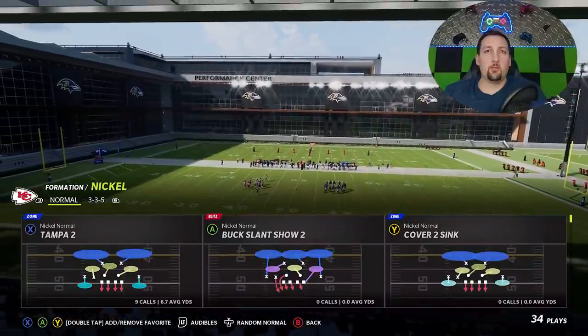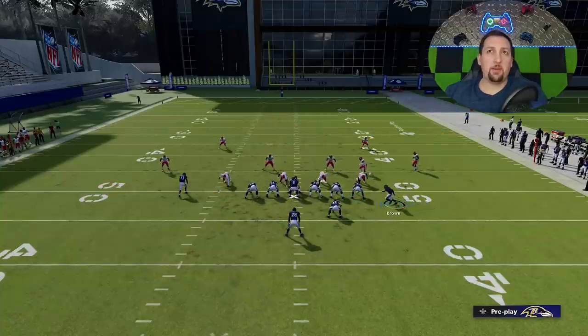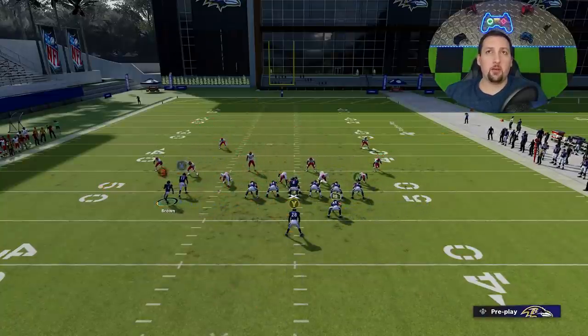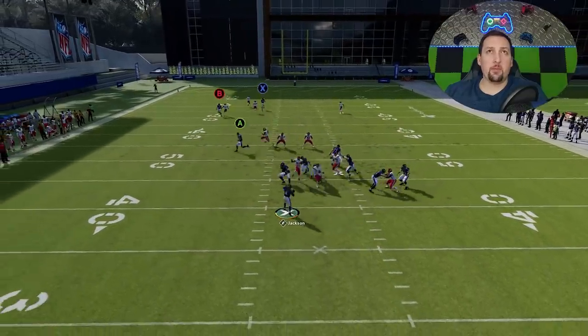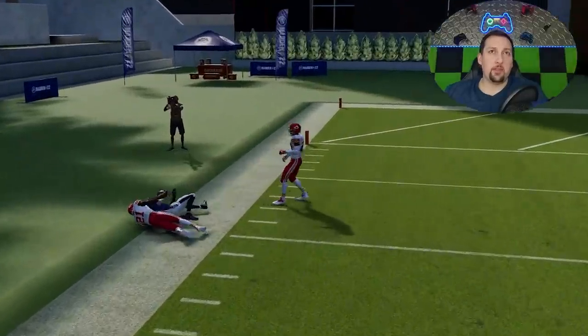That works the same with Cover 2 Man, so let's pick that next. Against Cover 2 Man, the best way to do it is the first way: motion this guy across, put him on a streak, do the drag and block the running back, because the drag actually beats this defense where the running back does not. And you can see we can get outside of that defense just like we did with Cover 2. It's not going to be as big of a play, but it's still a very big play against Cover 2 Man or Zone.